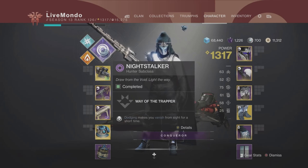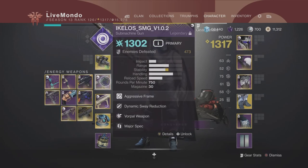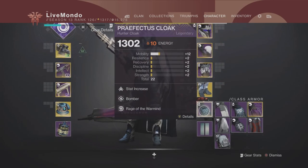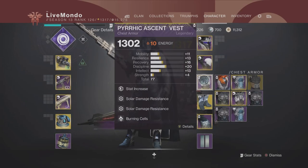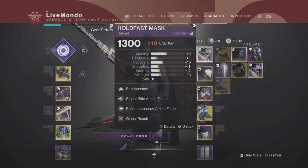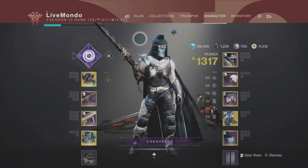Hi guys, welcome to the video. This is my solo guide on the exotic mission Presage, which dropped in Season of the Chosen this week. I am doing it on the Hunter, and as you can see here, I went with Izanagi in my primary, Ikelos in my Energy, and the Apex Predator in my heavy rocket launcher. I'm running a Warmind Cell build, so if you pause the video you can see the mods and exactly why I've put them on.